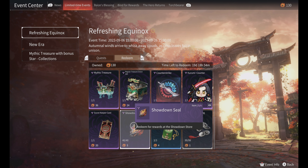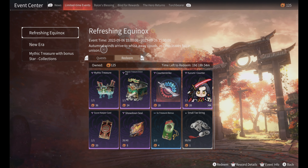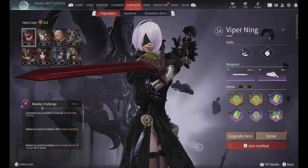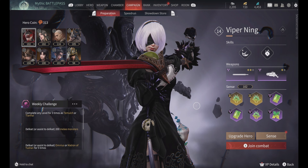Here's the store where you can unlock special items from the Refreshing Equinox. Fall is here. I ended up buying a Showdown Seal — hey, let's see. They've adjusted Showdown, but you can't do it on weekdays.